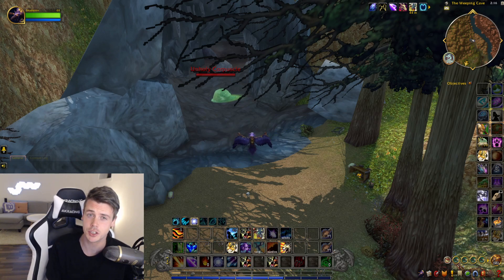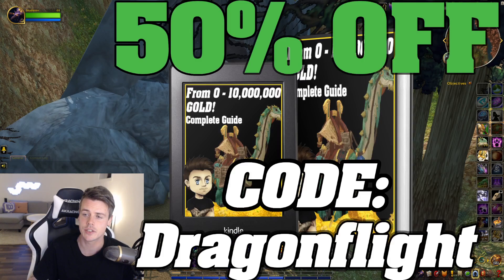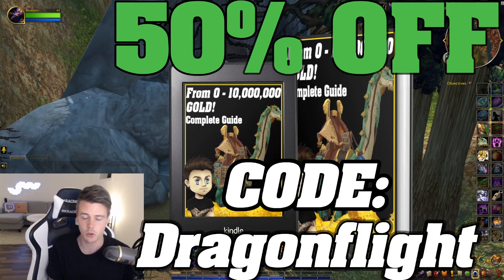I've been working on a spreadsheet listing every confirmed item that's coming back to the game, and I've put that in the zero to 10 million gold guide. Make sure to check out the last email I sent you with the updated version of the guide — on the last page there's a live-updated spreadsheet. If you don't have the gold guide already, use the discount code Dragonflight with the link in the description below.